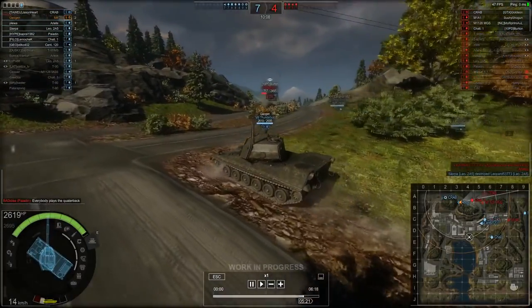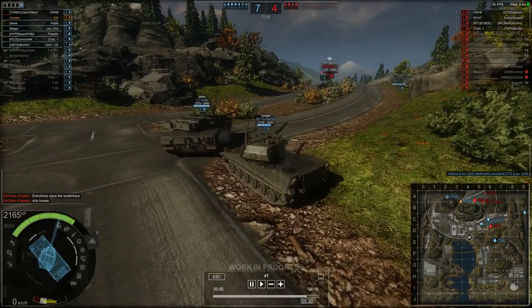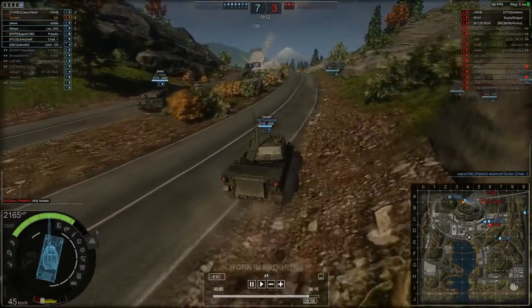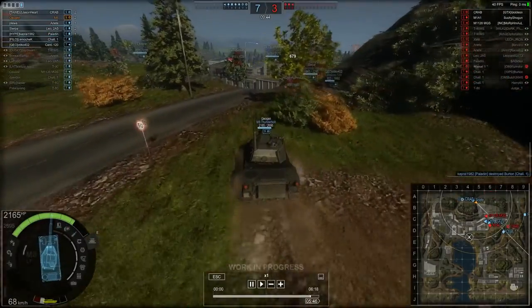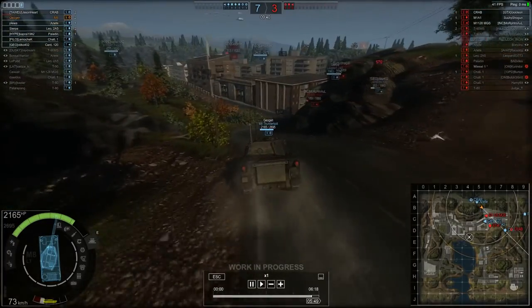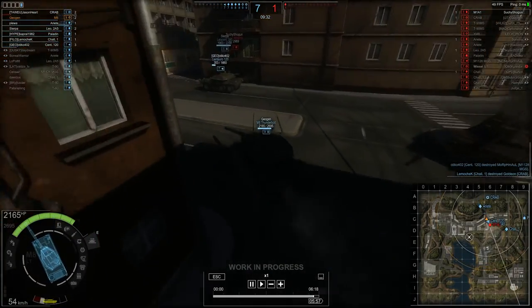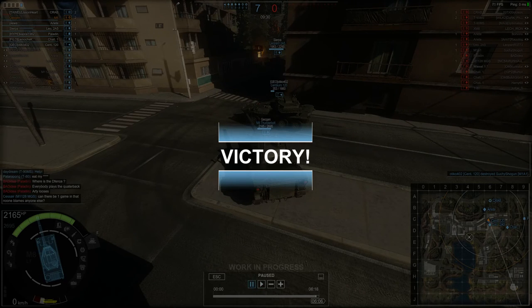Challenger 1 gets one hit into us and we damage him for 529, straight through his driver's port. This is a tier 7 vehicle and 654 pen is going to go through him very quickly. My second shot I aimed for the same position but could not connect. Three enemies left now — M1A1, the Striker, and the Crab. The Crab would have killed me or done an incredible amount of damage before I could kill him. The Striker goes down and it's just the M1A1 left. I accidentally crash into the Leopard and that's it — game over. Not a bad first round in the M8.